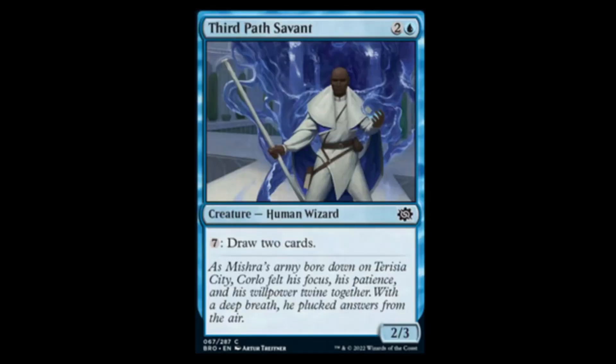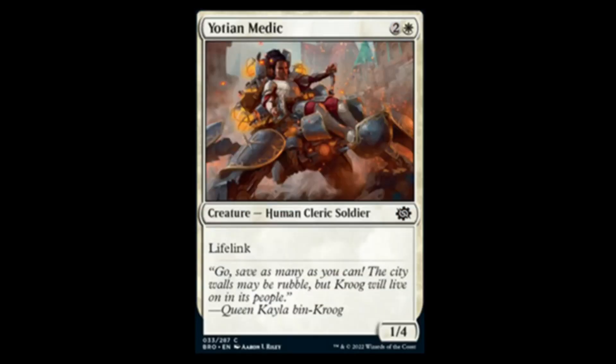Next we have the Third Path Servant — blue and two for a 2/3. For seven mana you can draw two cards. Probably not gonna be the best in any format — maybe Commander — but definitely gonna be playable in limited.